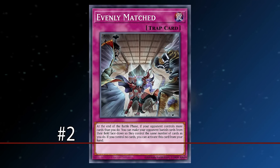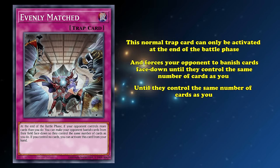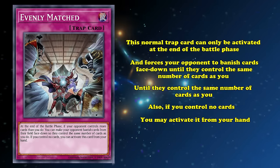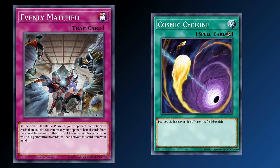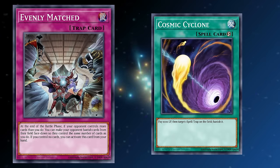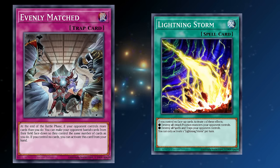And at number 2, we find the only trap on this list: Evenly Matched. This normal trap can only be activated at the end of the battle phase and forces your opponent to banish cards face down until they control the same number of cards as you. Also, if you control no cards, you can activate this card from your hand. While it doesn't strictly remove only back row but monsters too, Evenly Matched's absolutely back-breaking impact on players' back rows more than earns its spot on this list. Cosmic Cyclone sees so much play because it banishes instead of destroying, and banishing face down is just a lot better than banishing face up. The fact this removes everything without caring about protection or card positions makes it one of the best board breakers in the game's entire history.